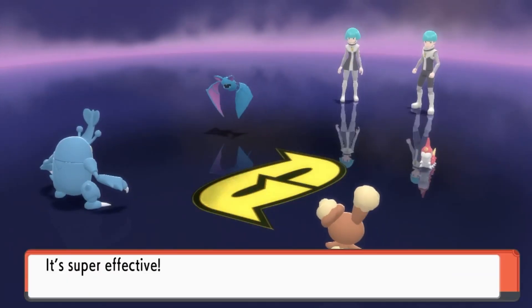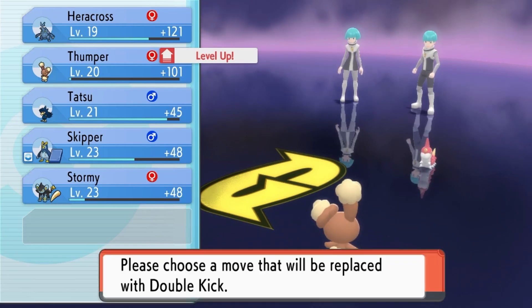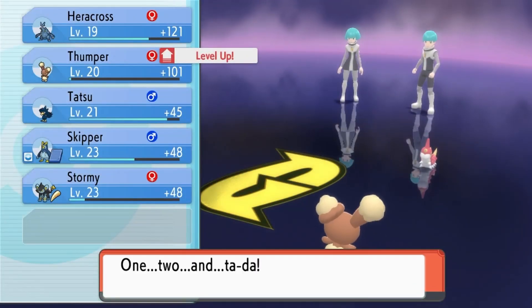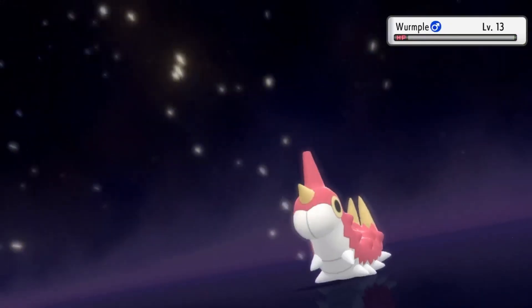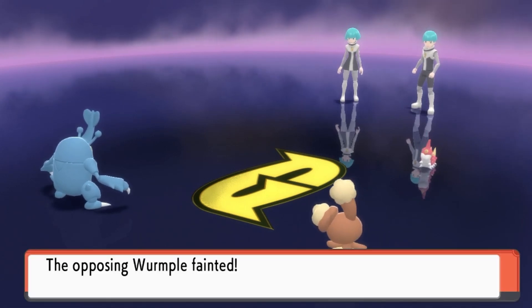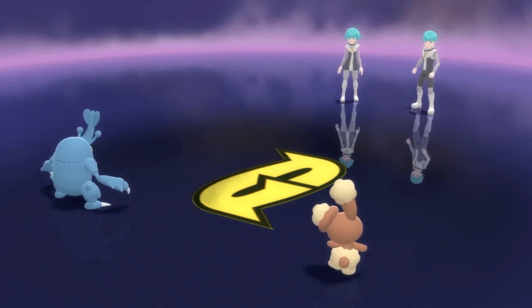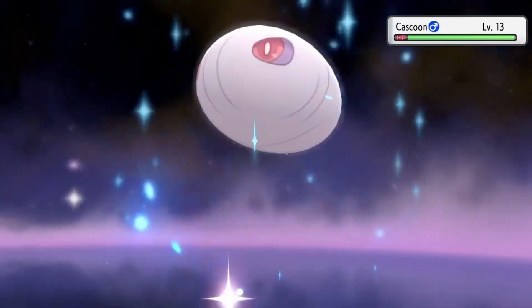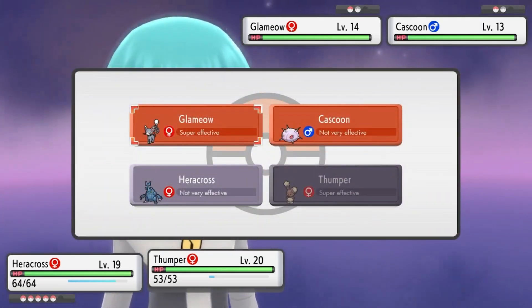Thunder Punch! I'm so proud of it — and the fact that it can cause paralysis too! It can finally land Double Kick. I'm gonna get rid of Baby Doll Eyes, but it's not a bad idea to lower the opponent's physical attack. I'd rather raise up my own attack for right now. Besides, I still have Luxray if I want to do that. Muneiri is actually the only Pokemon on my team who gets an Egg move that I'm interested in. The rest of my team members don't get an Egg move I'm particularly fond of.